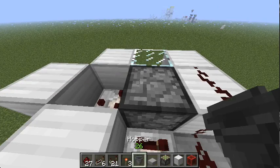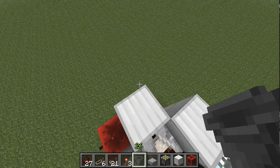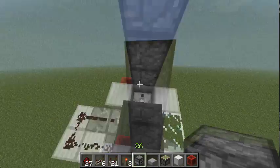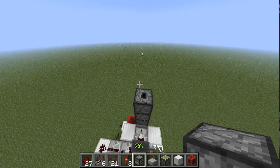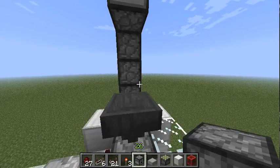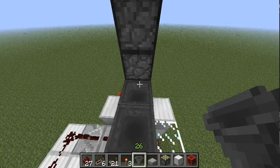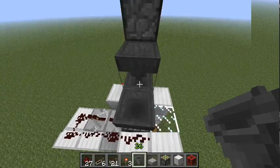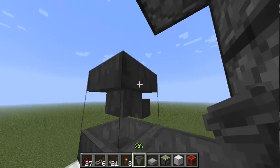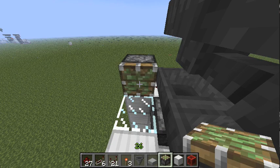We're adding a little hopper here which will later become part of the switch, and this is already the dropper elevator. Then add another dropper there and a dispenser. The switch works like this: we've got two hoppers here, one pointing to the dispenser below and the other into the item elevator. Then we add another two hoppers pointing into each other, which will just bounce an egg to and fro until the active hopper below sucks an egg out of it.